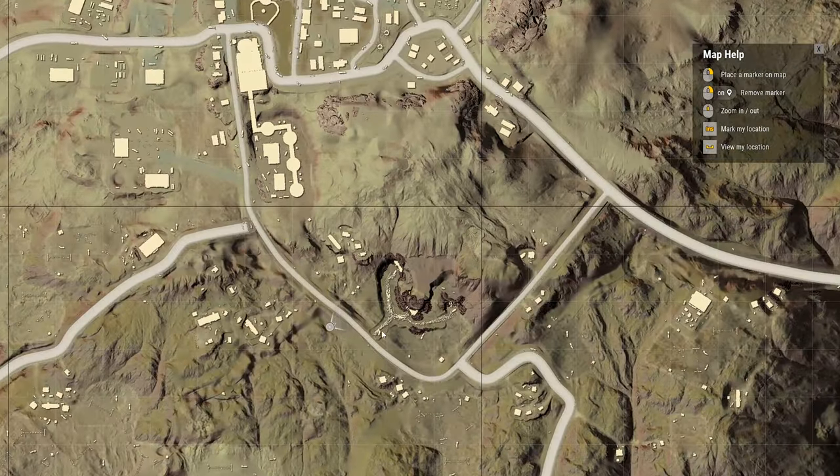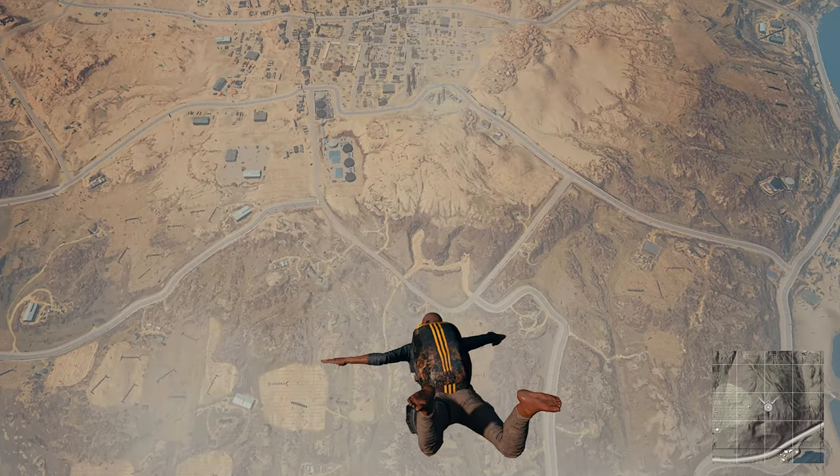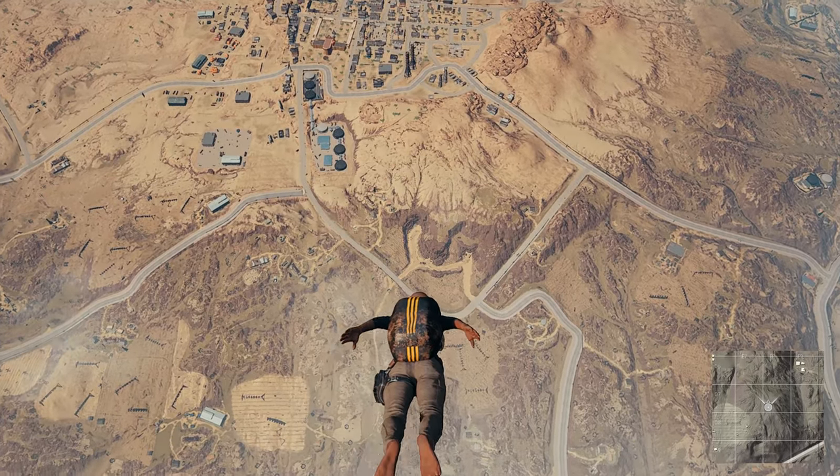If we zoom in down here, we can see this Y-shape coming off the main road — and that's where it is. There's an entrance there, and I believe another entrance there as well. Let's go take a look. It's straight down here; we can see it straight away, the Y-shape coming off of the main road.